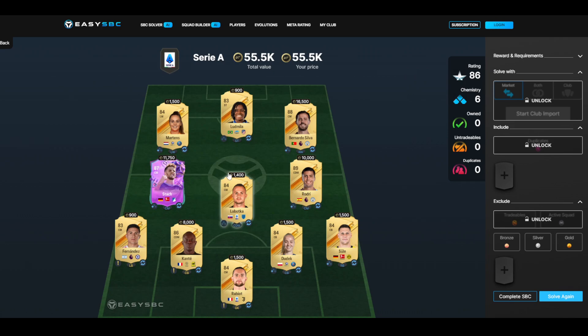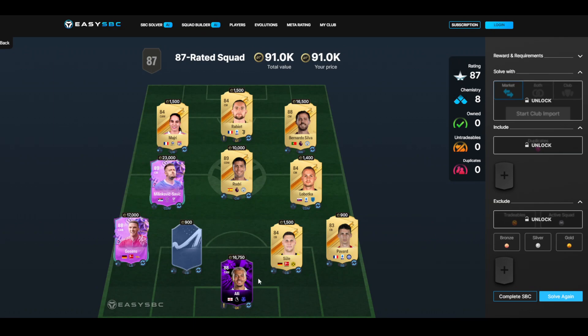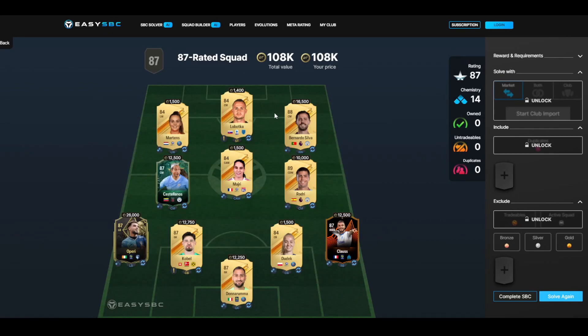Once again, a lot of the 84s are really cheap — it's just a few of the 89s and 88s that are quite expensive. The third squad is 91k right now. There's an 87-rated squad altogether, and then here's another 87-rated squad with an inform, once again about 110k.